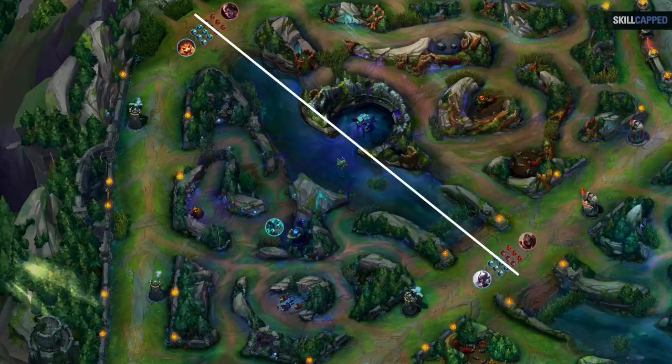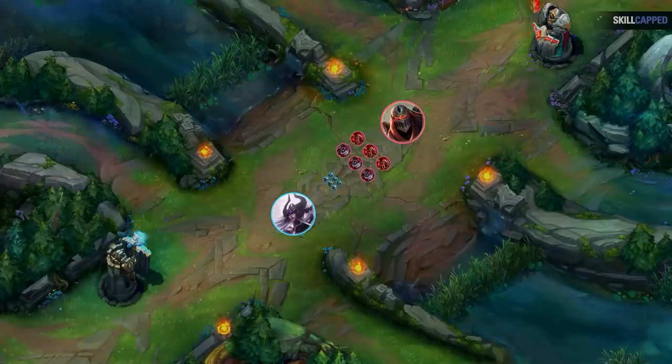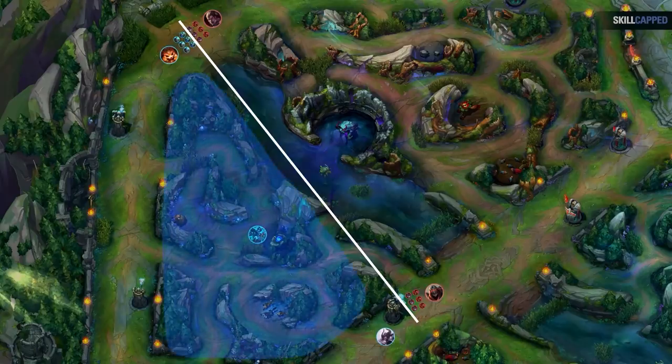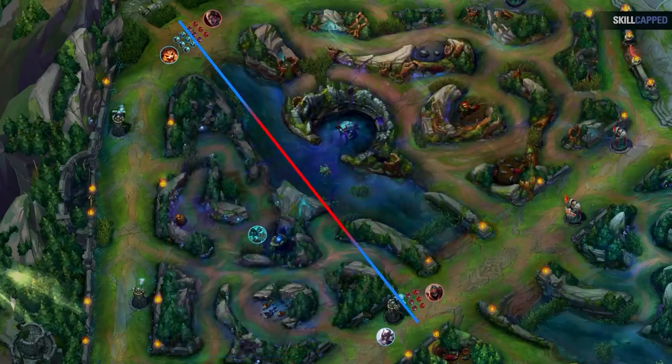To do this, we like to use something called a vision line. Simply put, look at all the sources of vision that you currently have and literally draw a line between them in your brain. This does include minions, so when minions move, like they crash into your tower, you want to change the line in your head. This line indicates the relative safety of the location — anything behind this line is pretty safe, and beyond it, pretty dangerous. Also, the further away from a point of vision, the more dangerous it is.